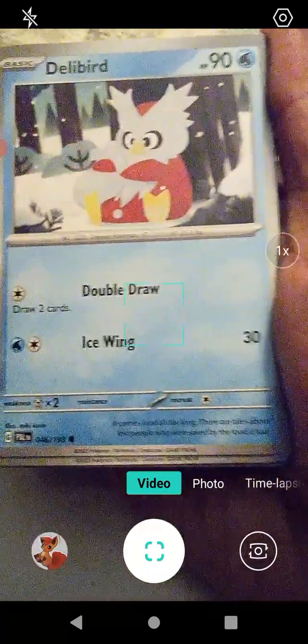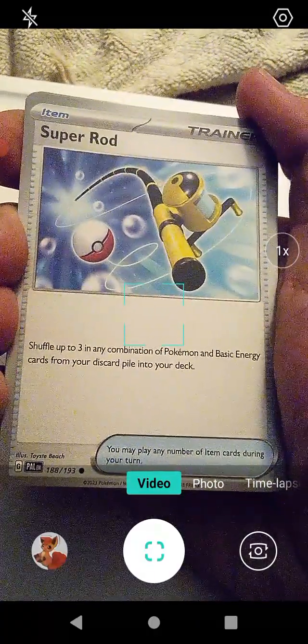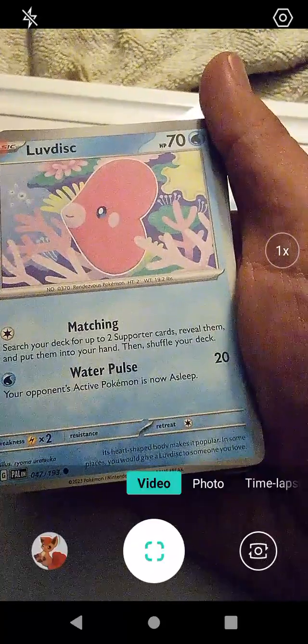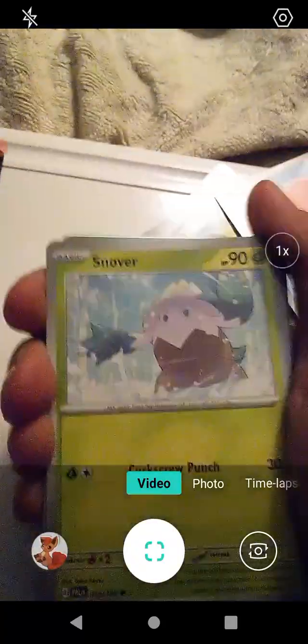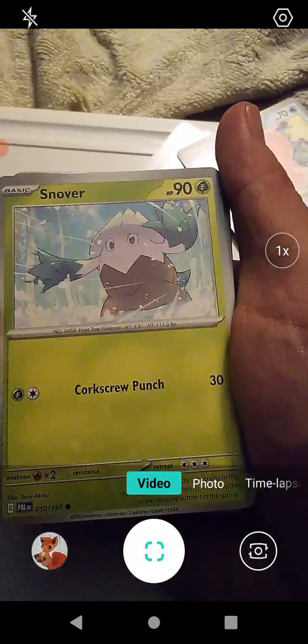Starting at the front, we have Delibird with Double Draw and Ice Wing. That's cool. We have Super Rod. We have Lovebird Disc with Matching and Water Pulse. We have Snover with Corkscrew Punch — I think they had that on another card in the TCG, a different expansion though.